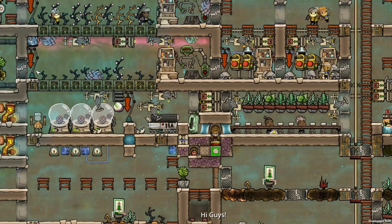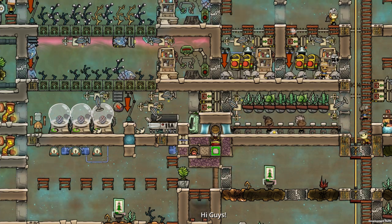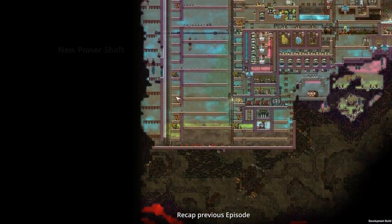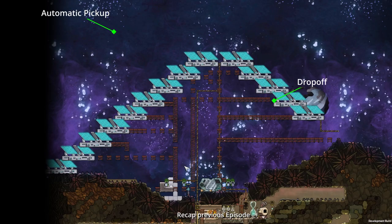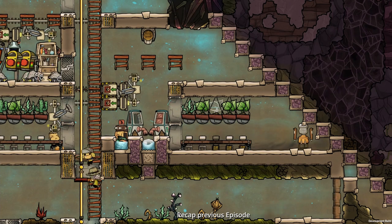Hello to all the meeps and bubbles and welcome back to another episode of Oxygen Not Included let's play. My name is Luma and today we're going to start off with a recap. On the previous episode we built a new power shaft, constructed a battery storage and placed down some transit tubes. We added to our solar panels, automated direct transport from the ranches and added one more great hall.